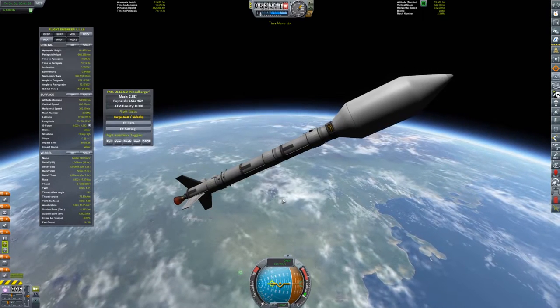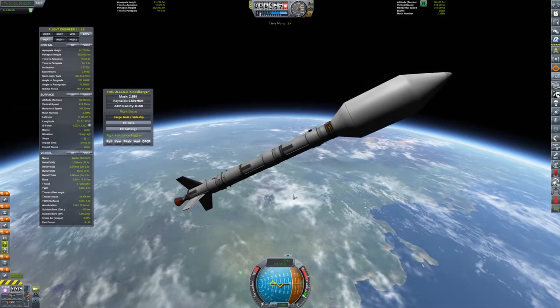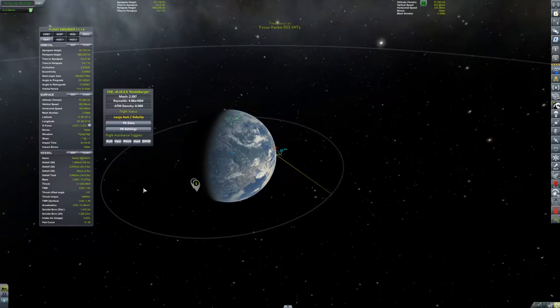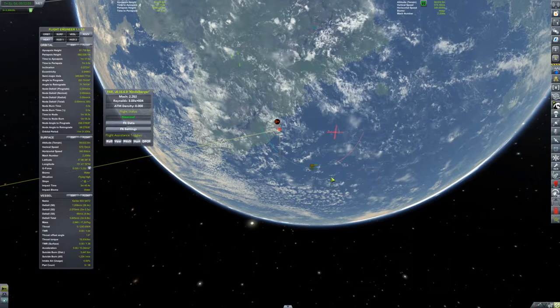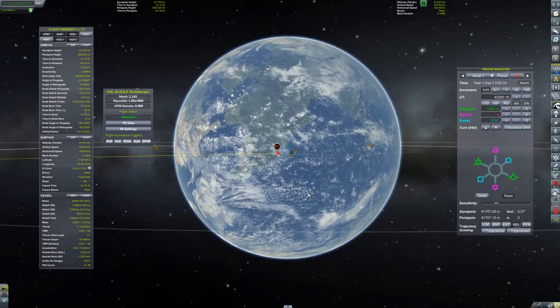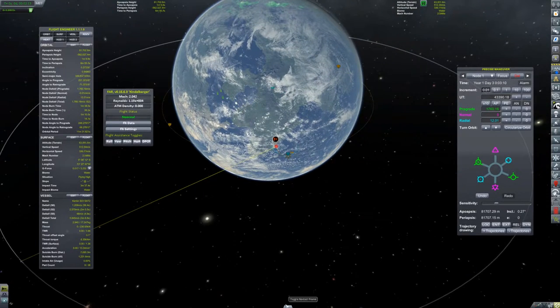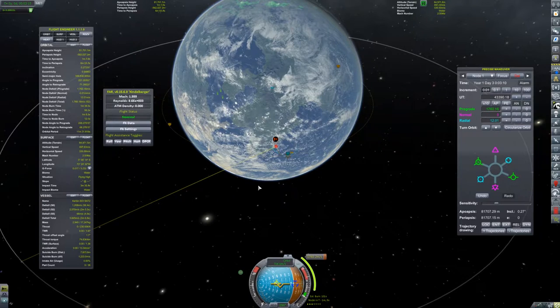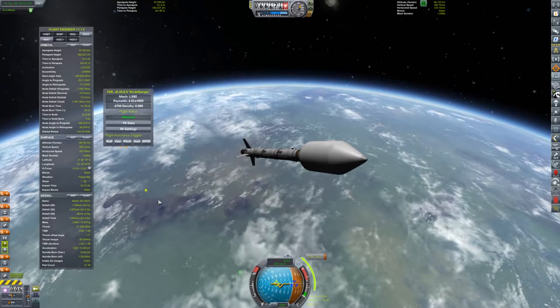We're just going to keep going up, get to our burn, put a maneuver there and tell it to circularize. Cool — that's really quick, I like that a lot. I can circularize around 80 if I want to.